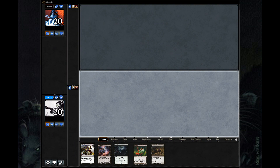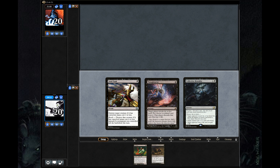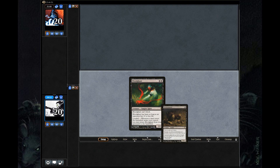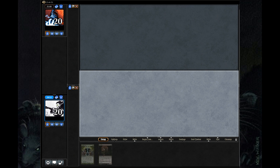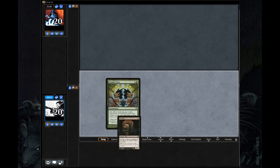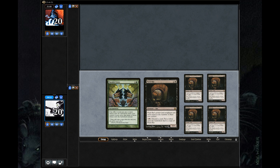Our idea is to control the early game with Thoughtseize, Collective Brutality, and Fatal Push, sneaking in damage with Bloodgast or Gravecrawler while keeping their board state small. Around turn 5 is when we want to start building up our board with Parallel Lives and Pack Rat. Once we have a small rat army, we can start swinging with huge rats and all our guys that keep coming back from the graveyard.